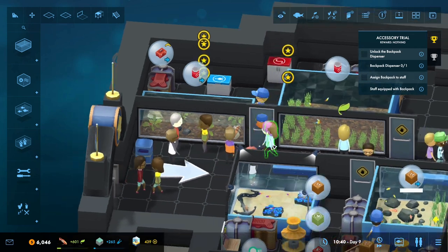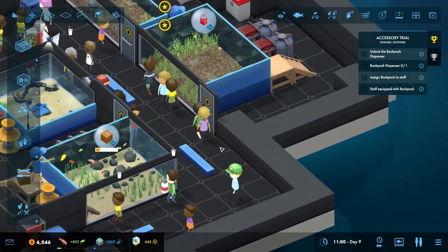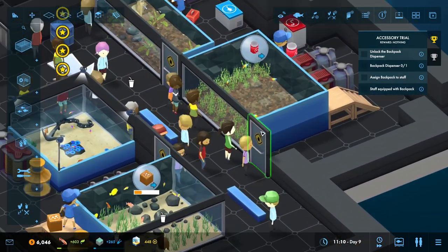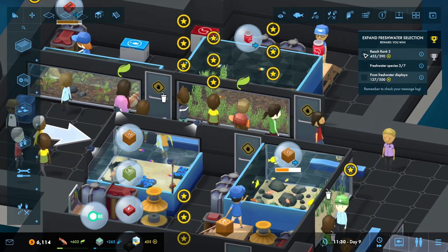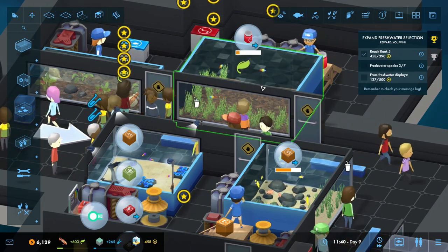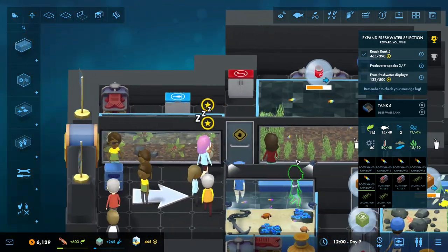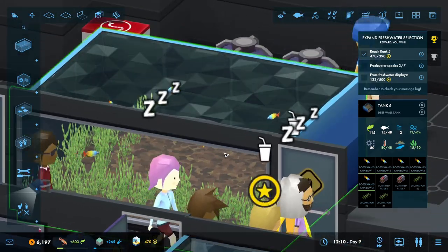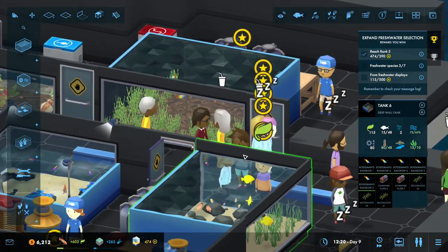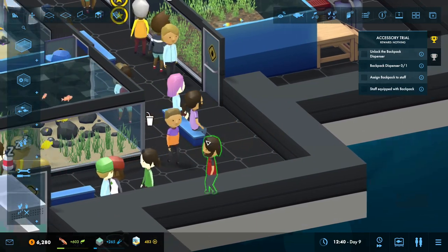Hello everyone, my name is ZirconicRills and welcome back to another episode of Mega Aquarium Freshwater Frenzy! So last episode we continued with the main goals. We unlocked some new freshwater stuff including these beautiful little fishes. Aren't they cute? I think they're super cute. But now we need to get more stuff done.